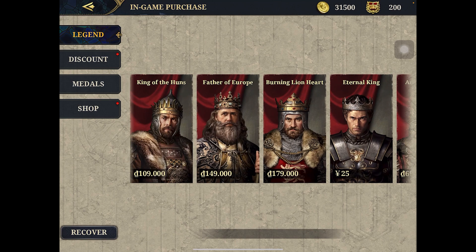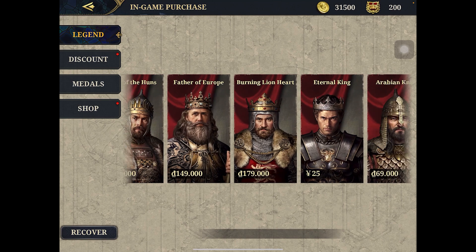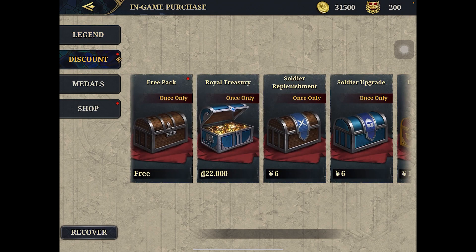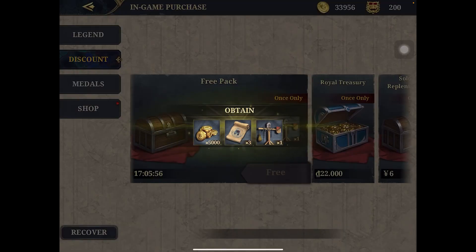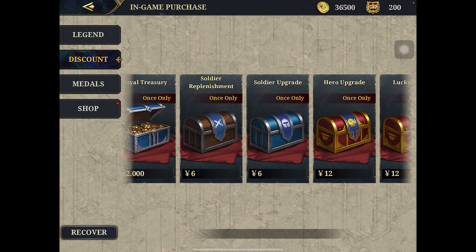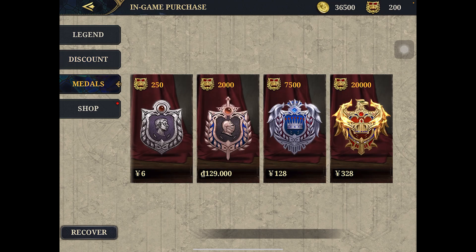You can see there are characters: the King of the Huns, Father of Europe, Burning Lion Hearts, Eternal Kings, Arabian Knights, and Valkyries. There's a discount — you have free packs. I'll take that. You got Royal Treasury, Soldier Replenishments, Soldier Upgrades, Hero Upgrade, Lucky Cards, and Medals.